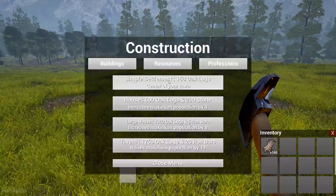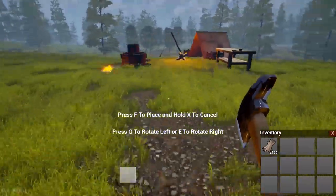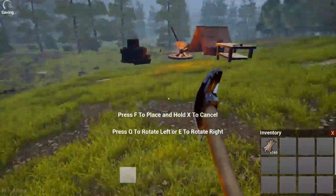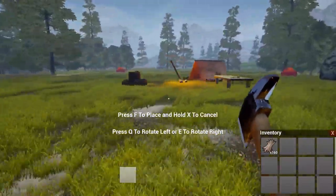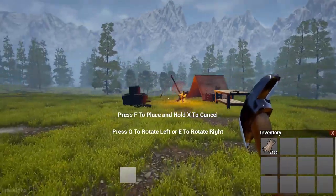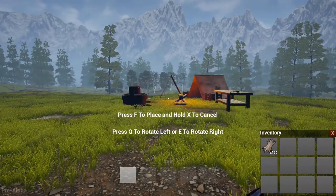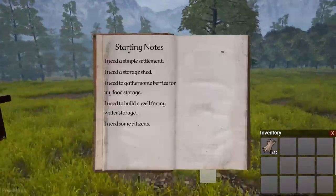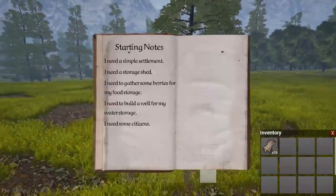Let's do that V thing — simple settlement. Let me just quickly demonstrate. There you guys can see why we want a flat space. Then you need to walk it up, change it around, and kablammo — hold F. There we go. So we have that done. Now I need a storage shed.